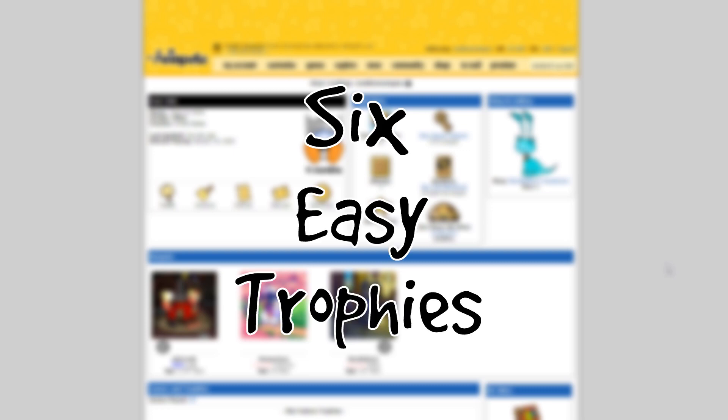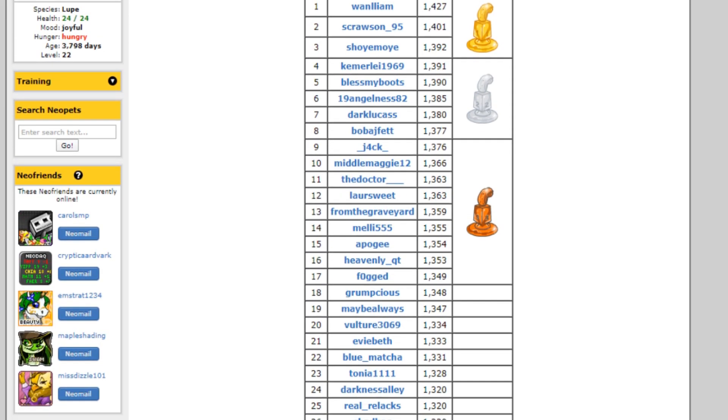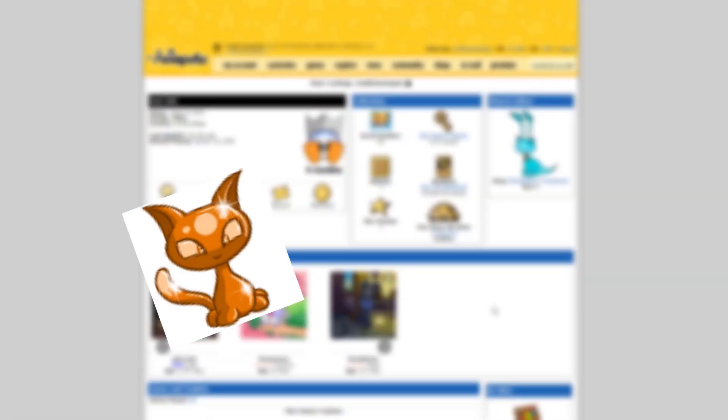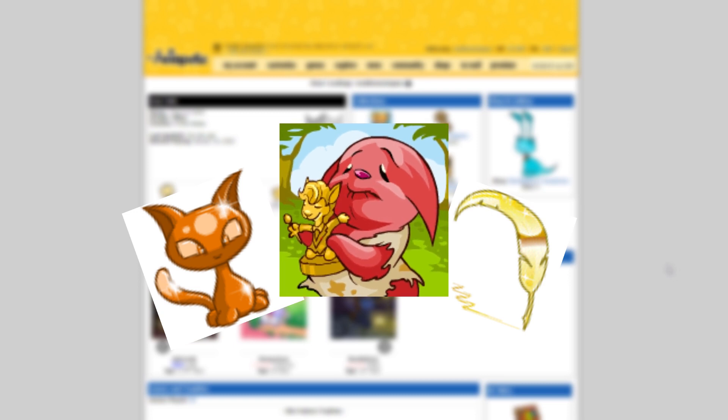So if you just started an account, or even if you didn't, but your lookup is looking a little bare, I'm gonna help. Here are six easy, surefire trophies you can get in just a couple of days without using cheats or bots to play the games for you. You don't even have to compete against other Neopians for scores, so you can do these at any time. Most of these are pretty basic, so if you're looking for more advanced or rarer trophies, I might make a guide on that in the future. Like this video or leave a comment if that sounds interesting to you.